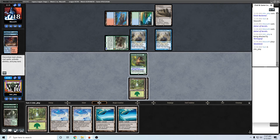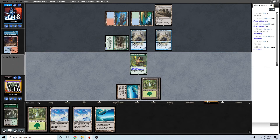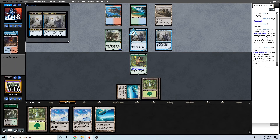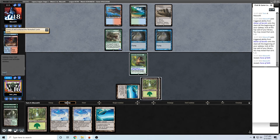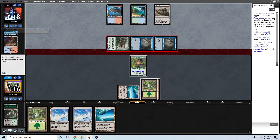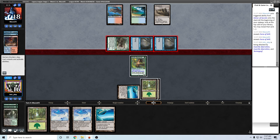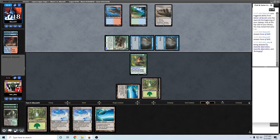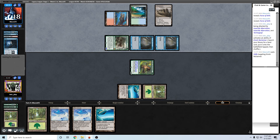It might be good to attempt to bait a Wasteland here. If I'm lucky they'll Wasteland before the turn ends, but I don't think they will. I think this is a situation where I just have to eat through this Wasteland. I guess I could've blocked and then got Chasm as well, but it's okay. Go on opponent, take a look at the Cloudpost - it's there for you.